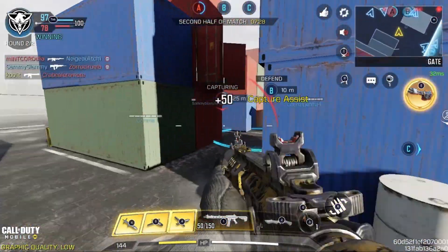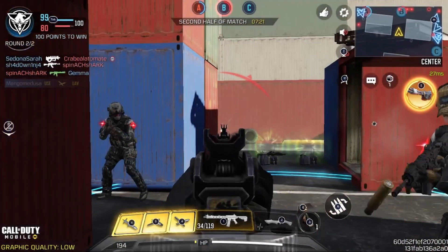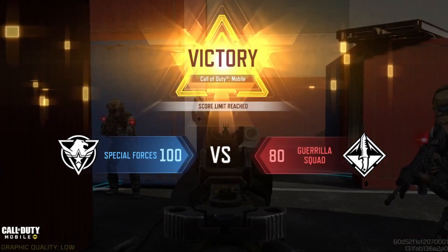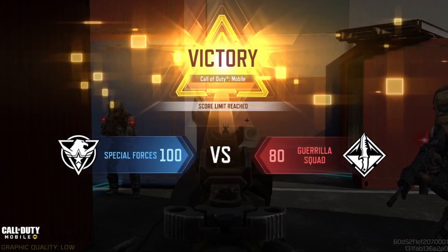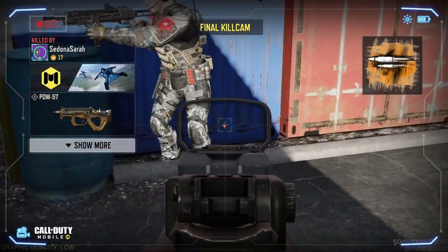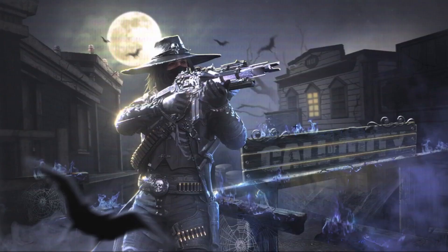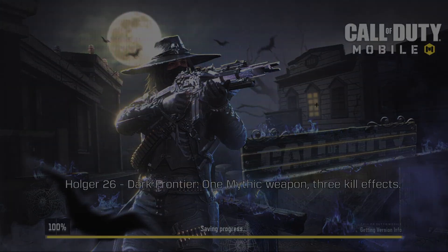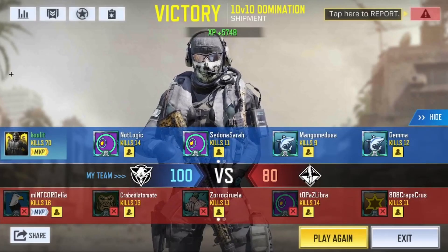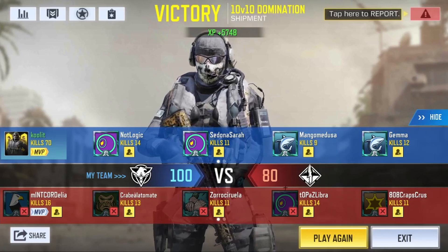Alright, let's go back to C. I almost got the final kill — let's check who got it and see how many kills we got from this gun. We didn't get the final kill but it's okay. Let's see how many kills we got from this zero-recoil gun. From this whole game we got 70 kills — oh my gosh, 70 kills!